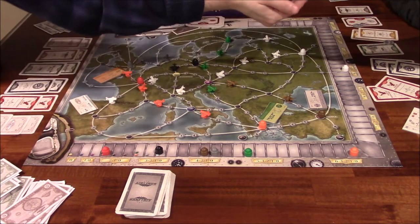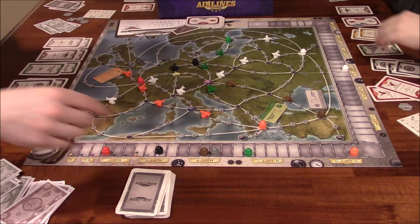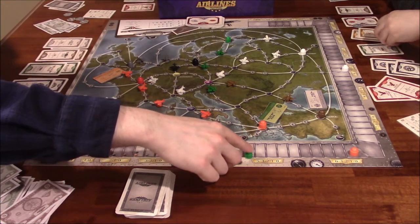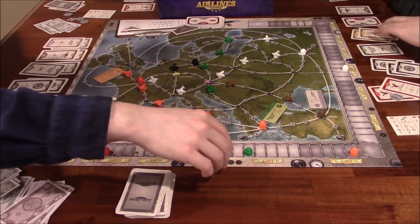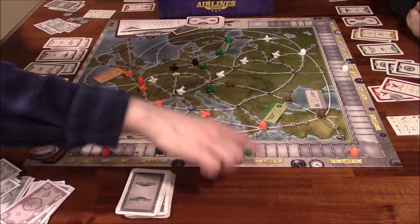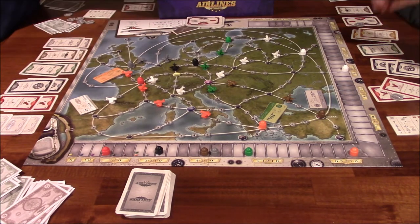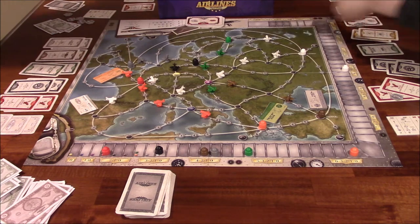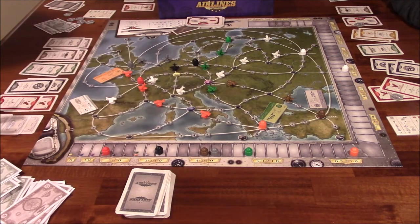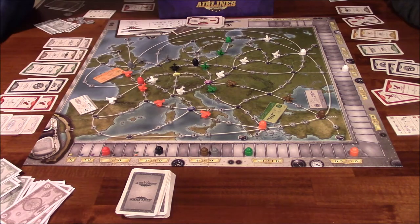For green: Vince has two, Ida has one — Vince gets five victory points, Ida gets three. For orange: Ida has the most orange cards — she gets six victory points. For white: Vince has three white cards, the computer has one, Ida has none — Vince gets nine victory points for first place in white. That was a massive haul from white.